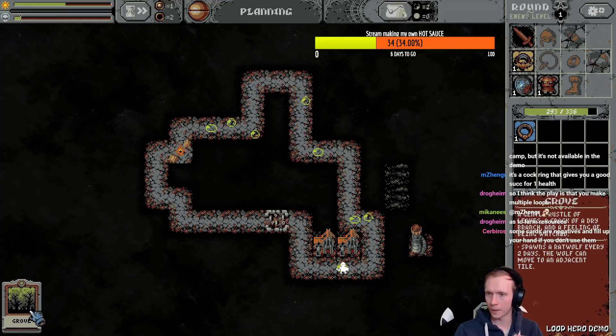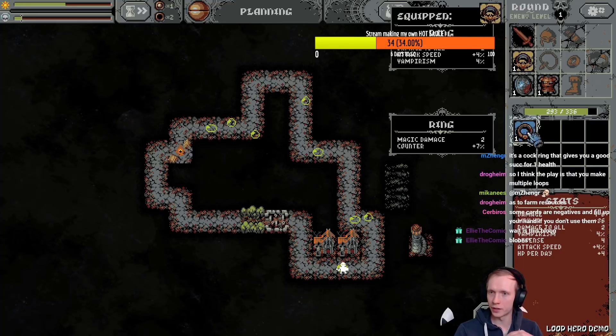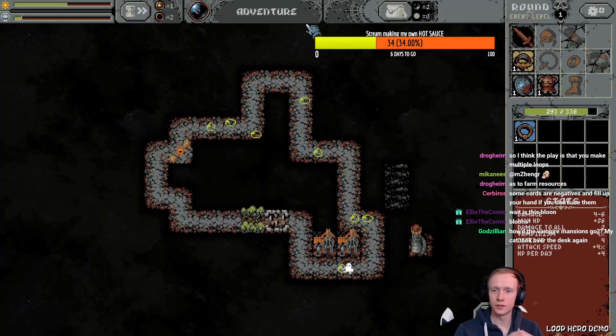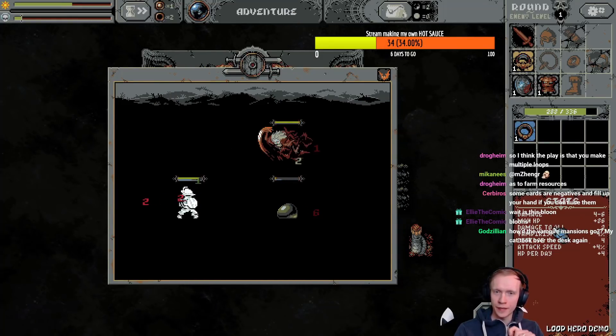Grove — what does that do? Rat wolf? I don't want to fight a rat wolf, put that back. All right, continue. Destroy them! Destroy the vampires!